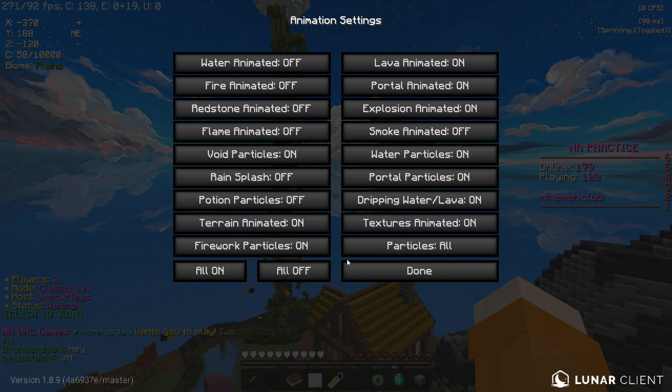Next we've got Animations. I just have all of them off apart from Particles. I don't like Animations in Minecraft — they just get in the way and everything's in your face. So I have all of them off, apart from Particles.